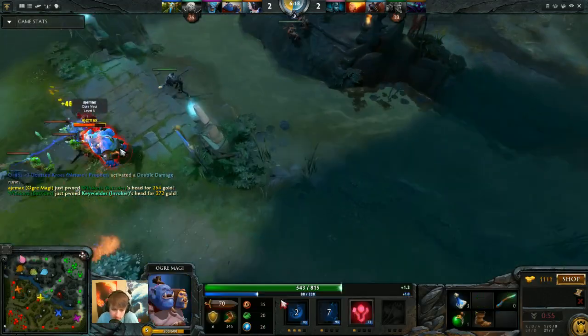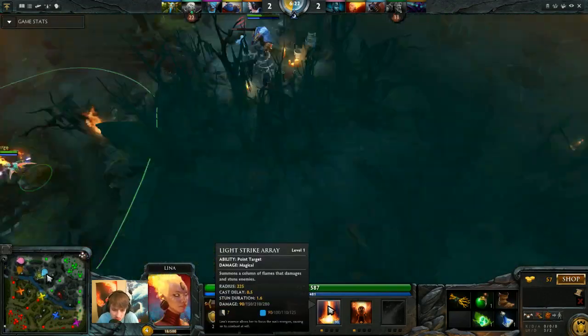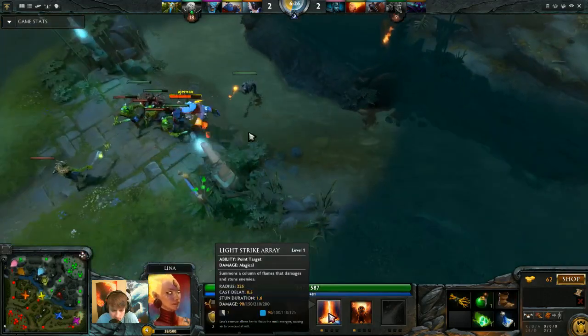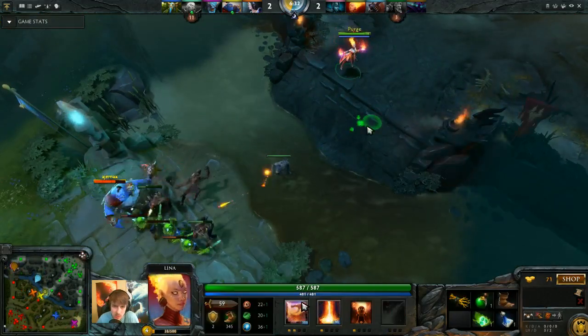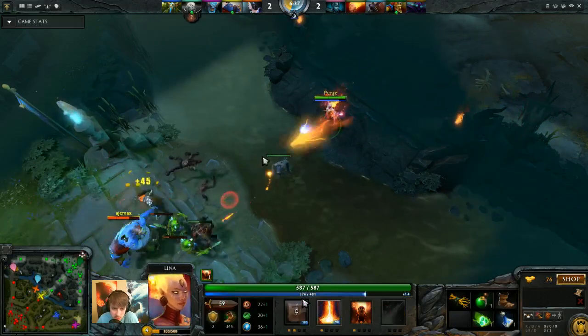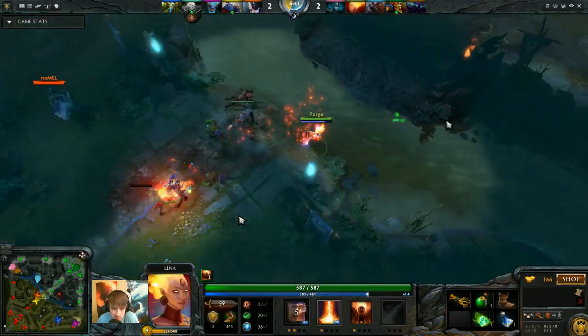Two levels of Dragon Slave now. I will be maxing Dragon Slave first - again, it's reliable. The cooldown is slightly longer than Light Strike Array, but it does a little bit more damage in the early game. By level 4 they do the same damage, but Dragon Slave does about 20 extra damage per level at levels 2 and 3. Right here I just wanted to sap some EXP since nobody was mid, and I get the benefit of grabbing two CS and a harass.